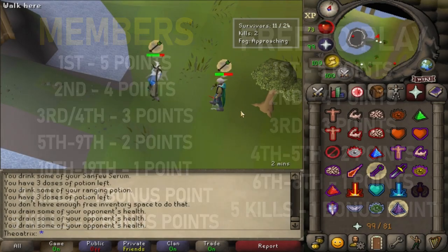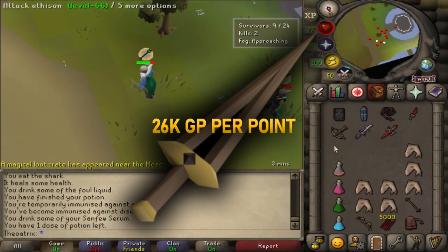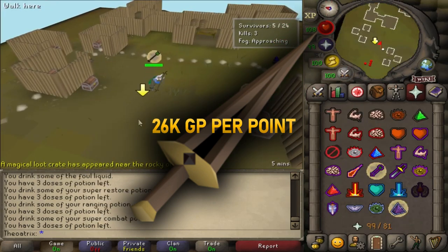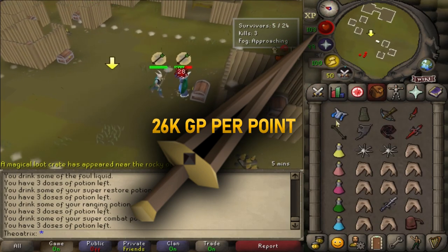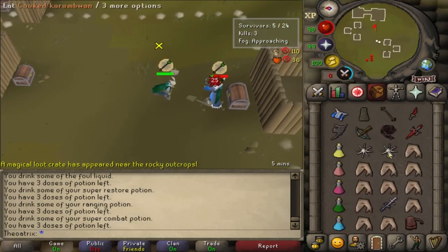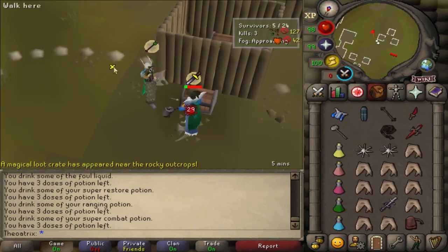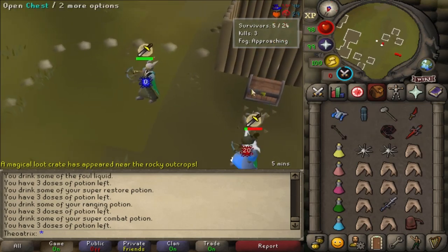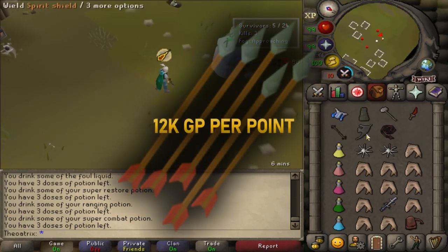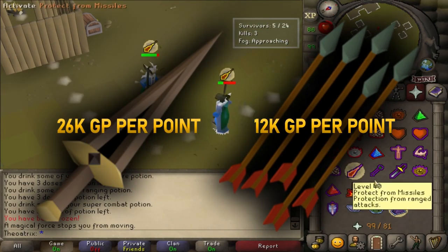Every reward point that you earn is currently worth 26k if you buy a Swift Blade. Swift Blades are available to free-to-play, and that means if you earn 20 points per hour, which is easily achievable with a bit of practice, you're looking at making 520k per hour. The only downside is that the Swift Blade costs 350 points and it's worth 10 mil, so it's more than you need for a bond, meaning you'll end up spending more time here than you normally would. You can instead buy Adamant Arrows, although they give around half of the profit per point, so at the end of the day it's best to just go for the Swift Blade.